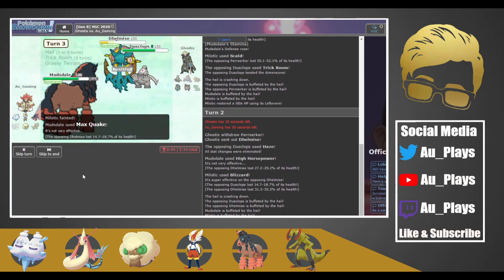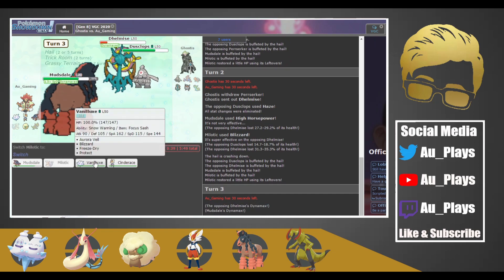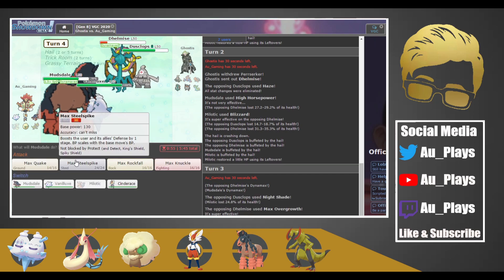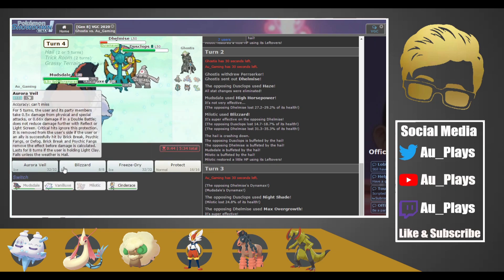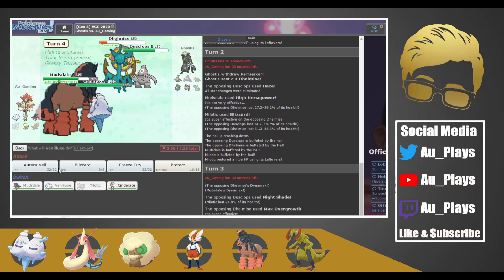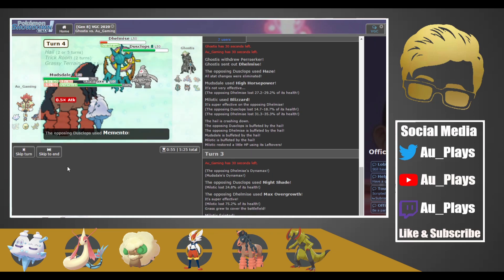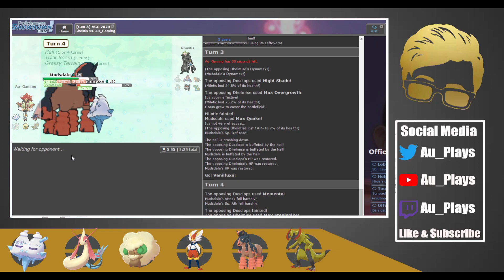That's not too horrible. We start getting health back on Mudsdale. We bring in Vanillux, and ghost resists steel, so we'll actually Max Quake again. I think we can get an Aurora Veil up — or do we even need Aurora Veil? I don't think we do. I think we just Blizzard here. They have a Mento, which might actually stop us from killing this Delmize — okay, it did go down.